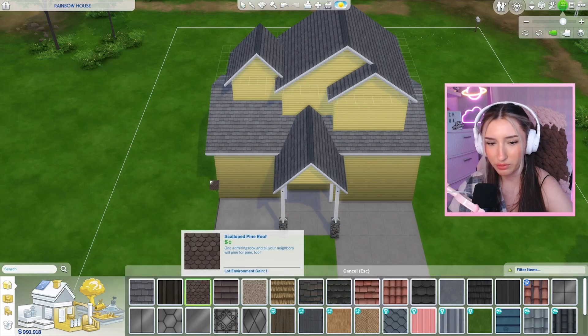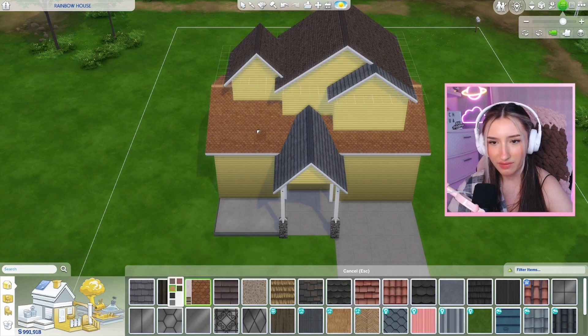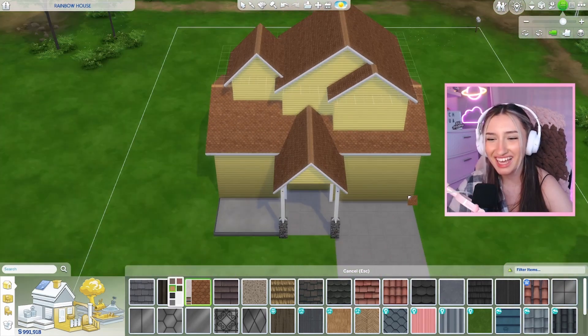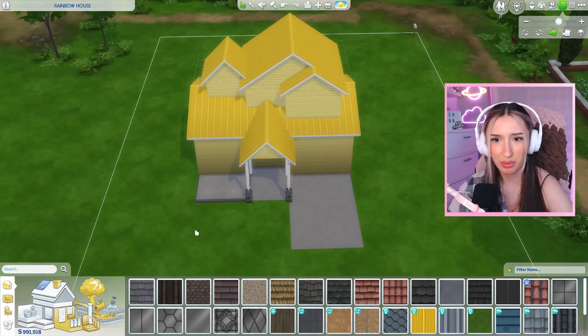Let's change the color of the roof. I really like this and I feel like it kind of goes well. Do we have a yellow one? Oh my God, it's kind of giving like honeycomb. I kind of like it - it's that weird, but I kind of think it's cute. You know what? Let's commit. Who said this house has to be pretty? We're committing to yellow.